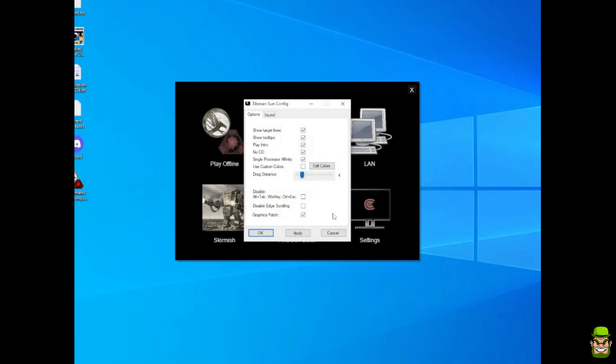Go to advanced settings and make sure the graphics patch and single processor affinity are enabled — they're Windows 10 fixes that should be enabled by default. You can enable or disable the intro — I'm going to disable it because it's the pre-Westwood intro you don't need to see over and over. You can also adjust the music volume and enable shuffle of music on and off. I like to have shuffle on especially during the campaign. I'm going to turn the game volume up slightly to 40% and apply that.